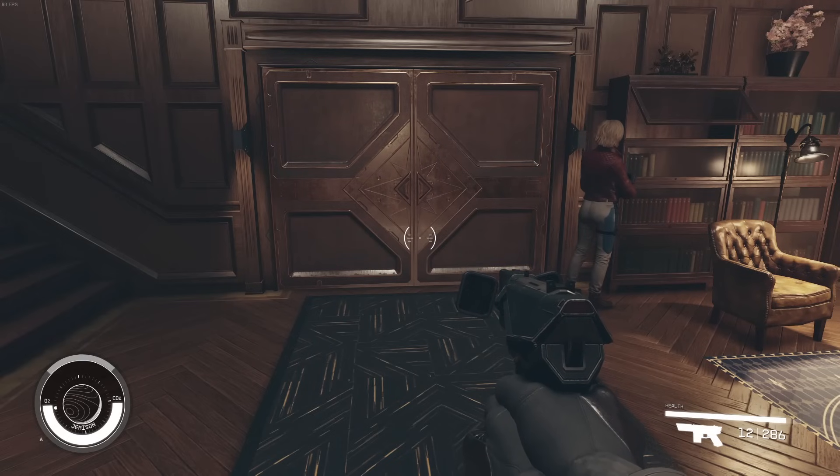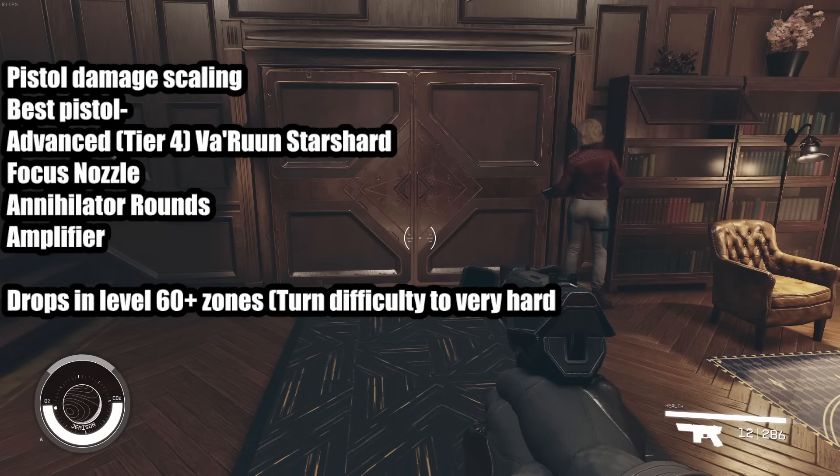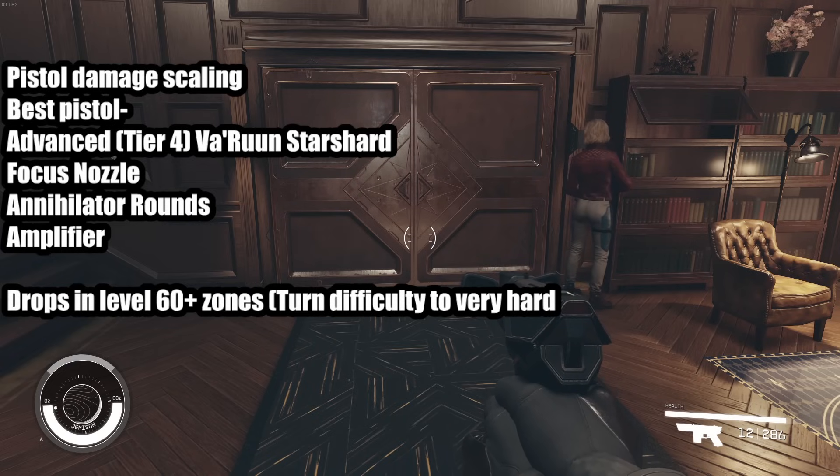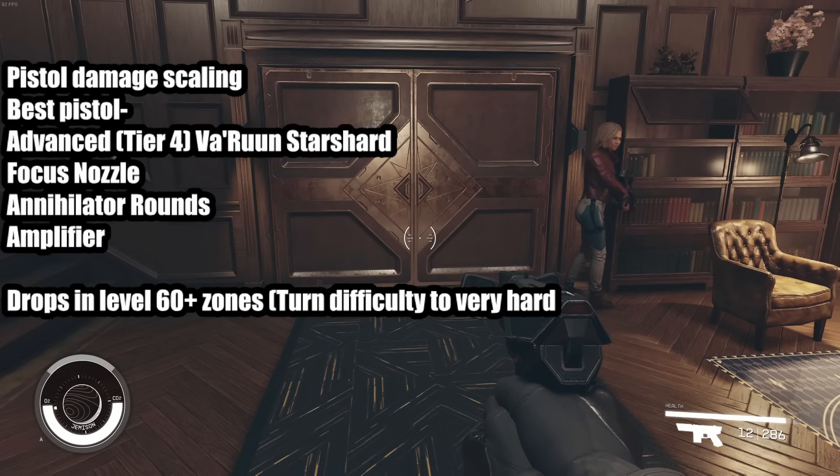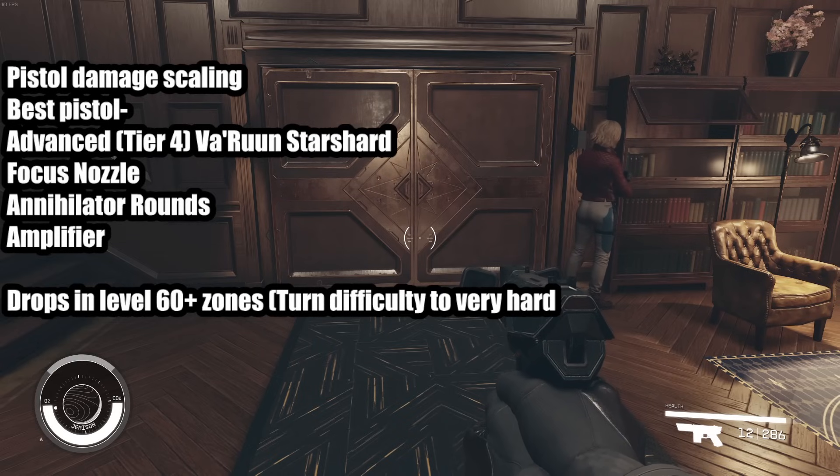Today we're going to be talking about pistol damage scaling. Out of all the pistols in the game that aren't unique, and even the unique ones I don't think compete with this one, the best pistol in the game from my research is the Advanced, which is Tier 4, Varun Starshard. In the game files there is a fifth tier — it has no name and I've never seen it drop.